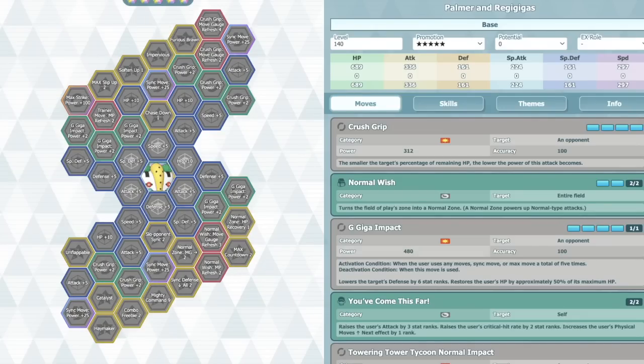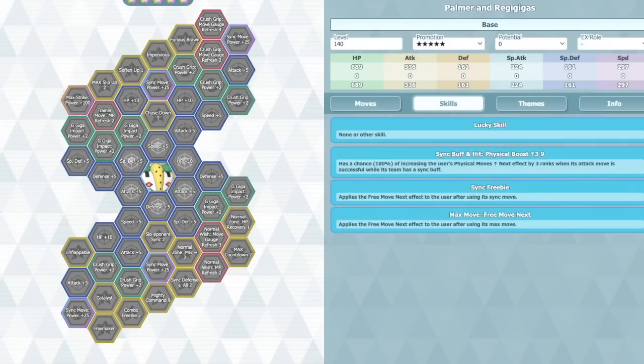He has plus-2 physical move up next on his trainer move if you use it twice. But on his passive, as long as you have a sync buff — which is basically instant — because that's part of how they're trying to do slow start. Regigigas always has a slow start mechanic. In Pokémon Masters, they decided to make the slow start mechanic kick in after you sync. Even without any sync buff countdown units, it's not that hard to get — just 3 turns. You're not even attacking in the first 3 turns anyway; you're mostly trying to buff. Two trainer moves, one normal zone, boom — you sync, and he basically does not have slow start.